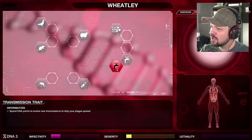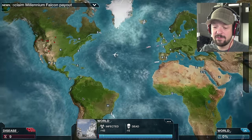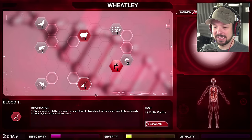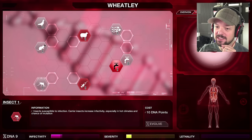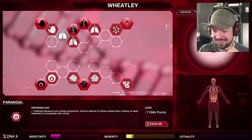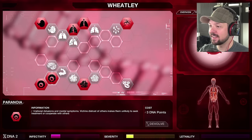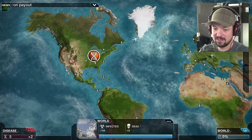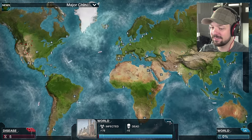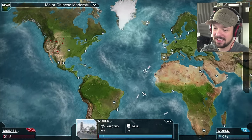We have infected 42 — that's good. Nine points I can work with. Blood to blood in poor regions and mutation chance — not gonna help us in the US really. Paranoia: victims' distrust of others makes them unlikely to seek treatment and cooperate with others — I actually do like that. I do like paranoia, that's a really great trait. Like 'I'm not sick, you're imagining stuff.'